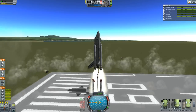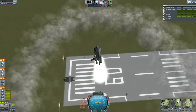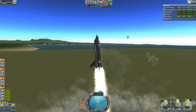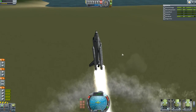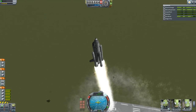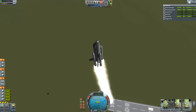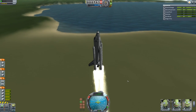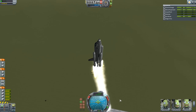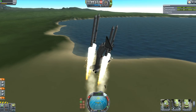Another launch attempt. I've changed a few things, thought that would help. Tilting the right way, it's all going rather well. However, it starts to aerodynamically push itself the other way, because it has wings and things. The force of the engines is outweighed by the force of the aerodynamic lift, so then it starts to flip out again, and I decouple the boosters and it smashes everything again.